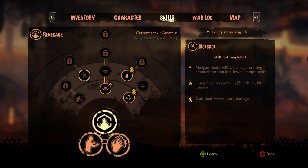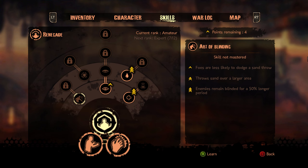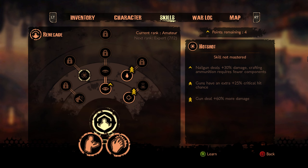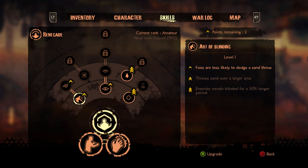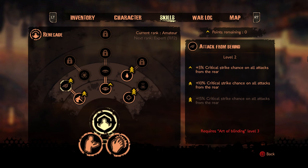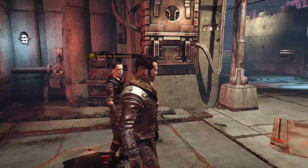Don't need the parry stuff at the moment. I need Expert on that — I need quite a bit more for it. Doing more damage would be good. Let's do the Art of Blinding so we can start doing rear attacks for the critical chance improvement. We just need to buy one into that so we can start getting more damage out of it.